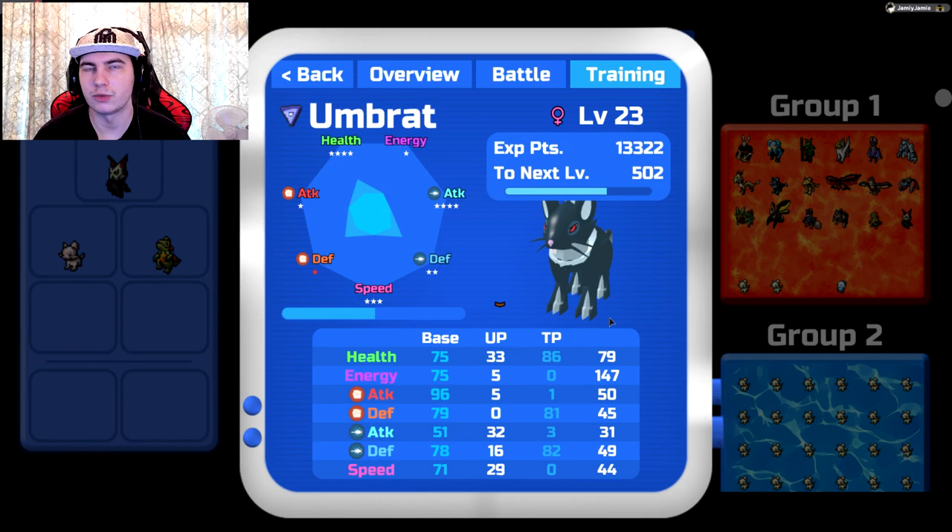For Umbra, I'd recommend 200 health, 200 attack, and then 100 into one of the defenses. Umbra's speed isn't the worst — it could be a lot worse — so you could potentially run 200 speed, 200 attack, and then 100 into energy or health for a speed version. But I'd probably recommend the tankier version with health, attack, and then 100 into one of the defenses.